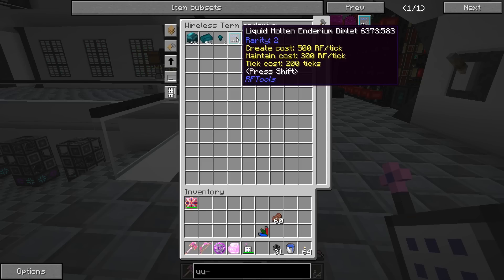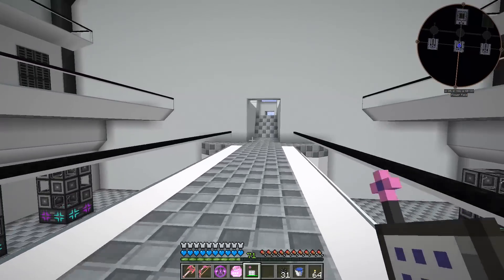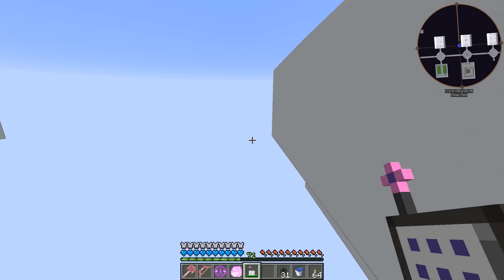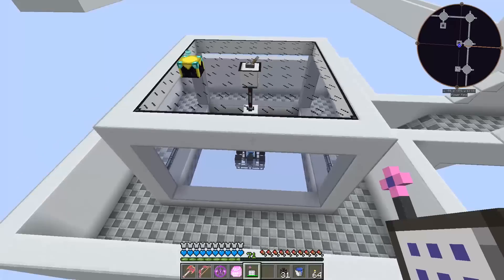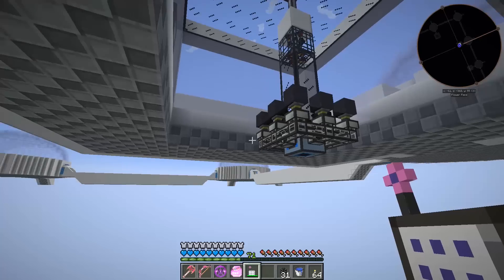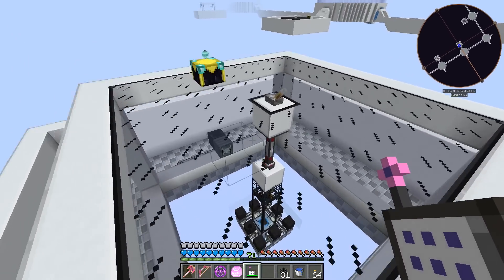We don't have any unknown dimlets left to research, so we need more. Looking into how to get them — you can go into an RF Tools dimension and find dungeons containing dimlets, and you can also randomly get dimlets from killing endermen. So I came over and fixed up our enderman spawner. I made some changes — previously I'd forgotten to put in the notch apple into the spawner to ignore spawn requirements so they'd spawn in light.